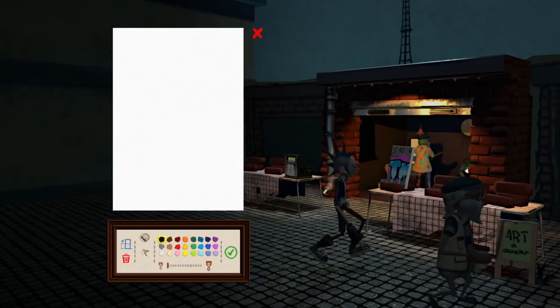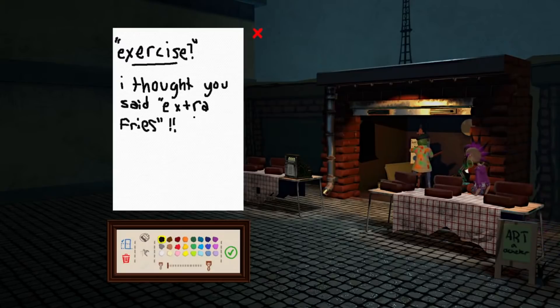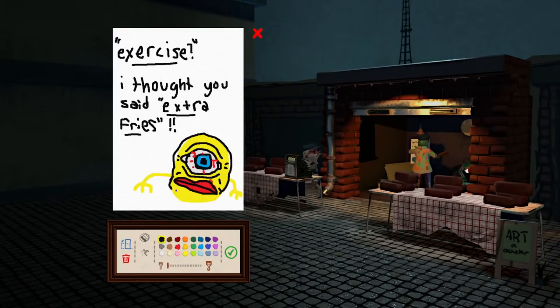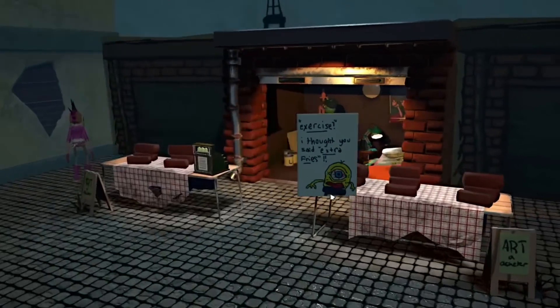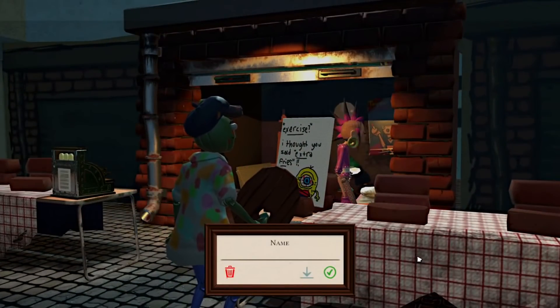Make a minion meme. Exercise. Is that how you spell exercise? No, it's not — that's how you spell excited. Exercise — I thought you said extra fries. This is like the most iconic minion meme of all time. If you've never seen this before, look it up. Now we gotta make a minion. It's done. Exercise — I thought you said extra fries. $409 for the minion meme. Let's go.